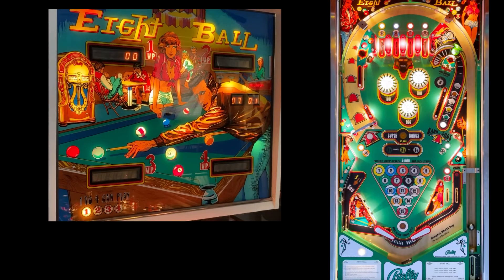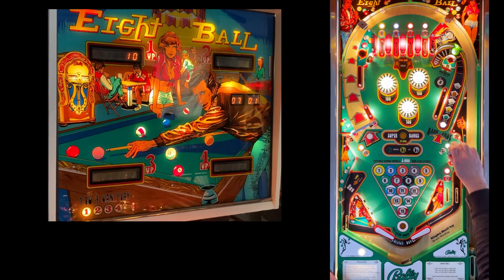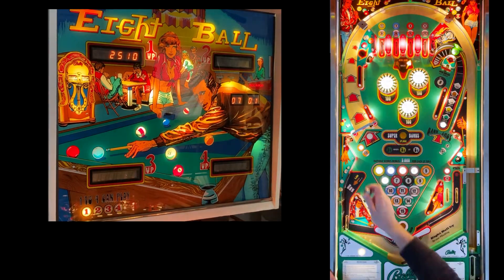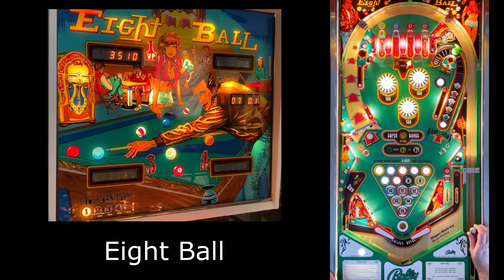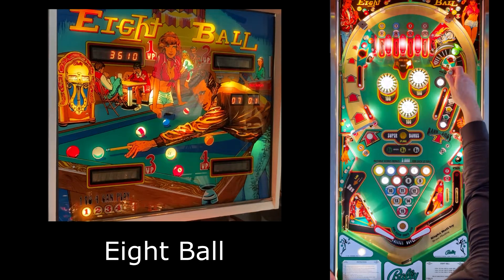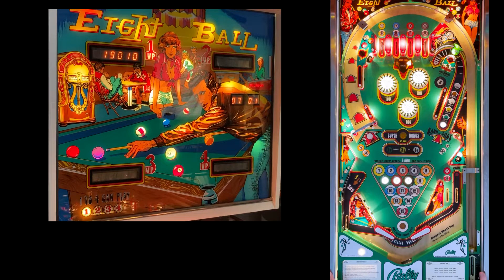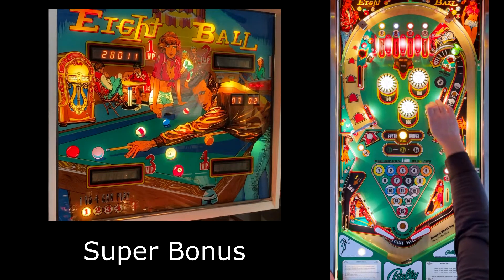Let's start a game. We're going to follow the normal eight ball rules to start with — just collect the balls the normal way, one at a time. Eight balls are lit, so now we can collect the eight ball. Now when we lose our ball, we'll get super bonus. Now we have our first goal — you can see the one in the display.